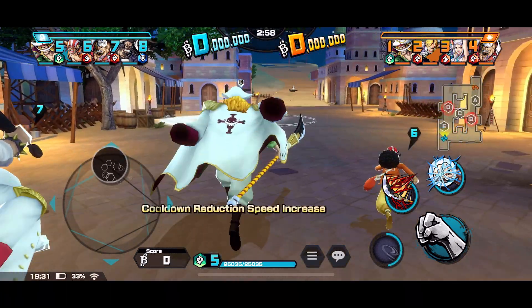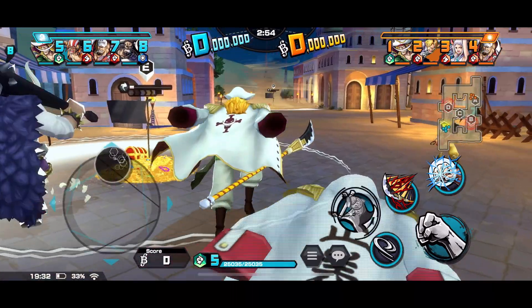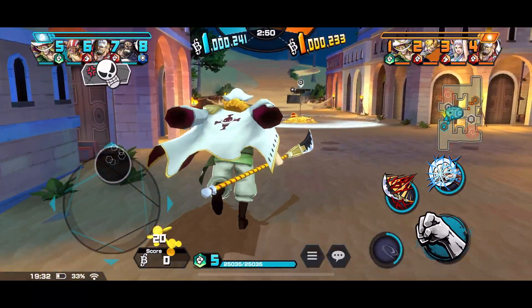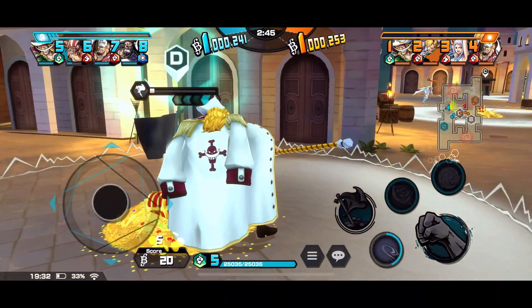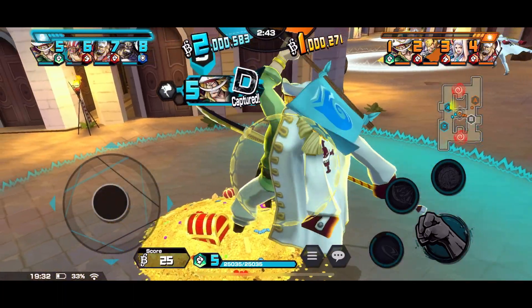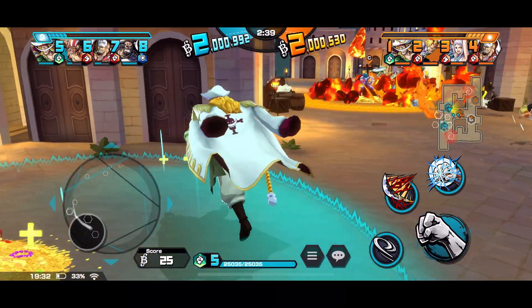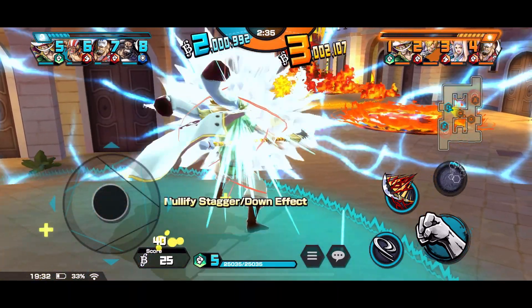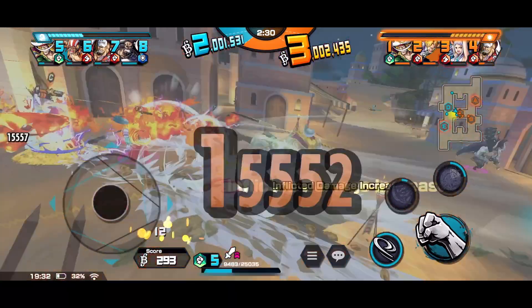Alright, so we have this beautiful map, Alabasta Knight. This map is actually good for Whitebeard, because if you tremor somebody and the tornado or sandstorm is coming, they can actually get knocked out — because they are tremored and you just let them die.